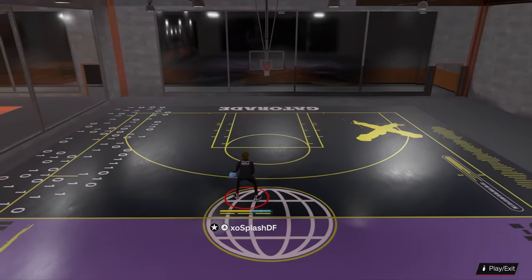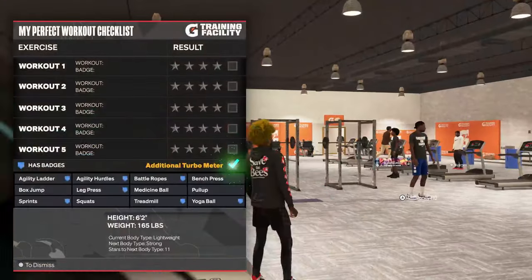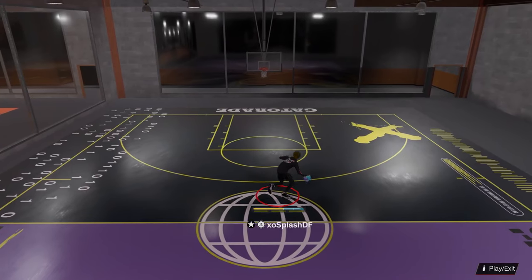You guys can have double bars of Gatorade. All you have to do is complete your weekly workouts at the Gatorade facility, earning 3 stars or more on every workout. After completing them, go buy the Gatorade Thirst Quencher and you will now have two Gatorade bars.